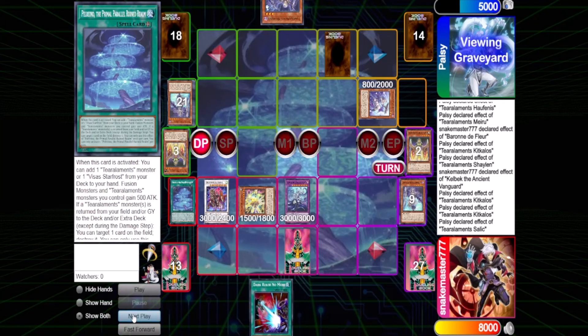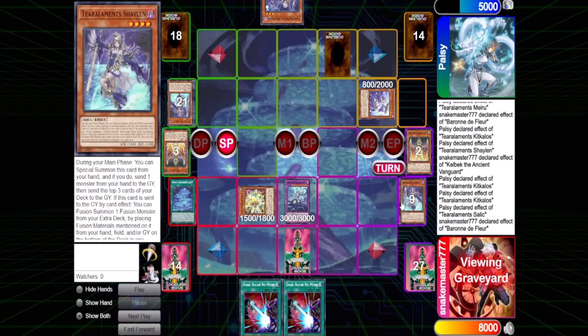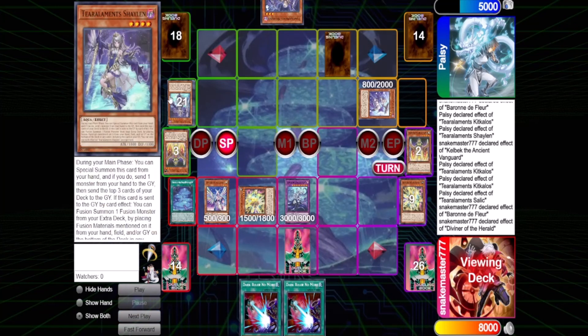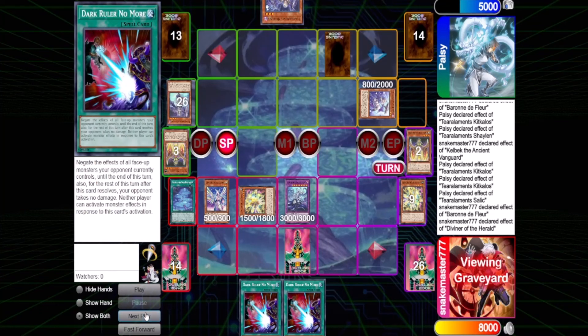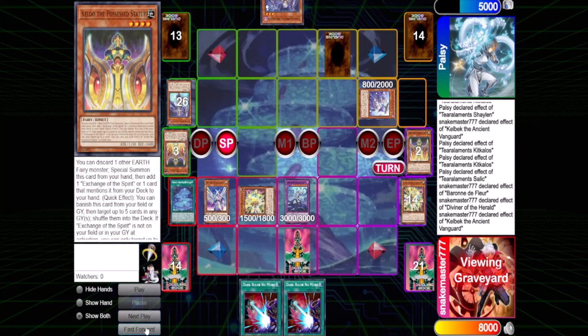That was turn three, he passes back. I draw Dark Ruler for some reason. I'm choosing to tag out during the standby phase to summon Diviner just for fun, to get back Barone. I send Kelbek — obviously not a good play — but then we would mill more and do the same thing: turn player, opponent, blah blah blah. You get the idea.